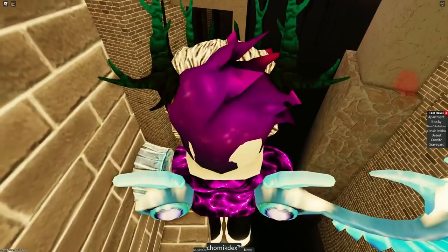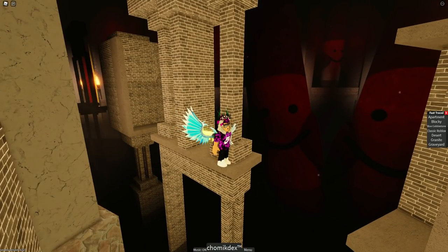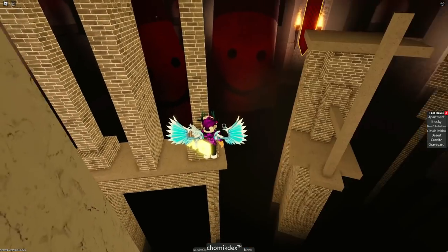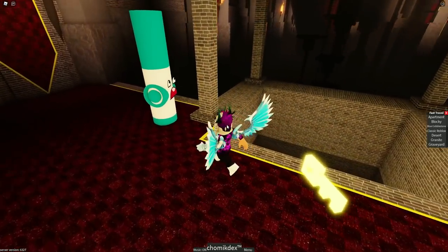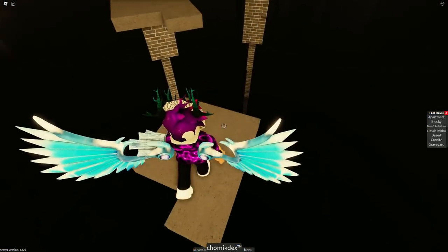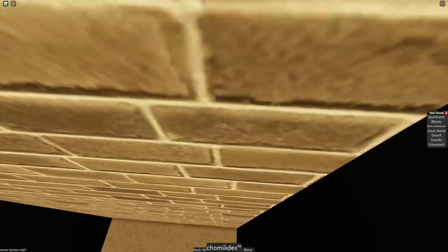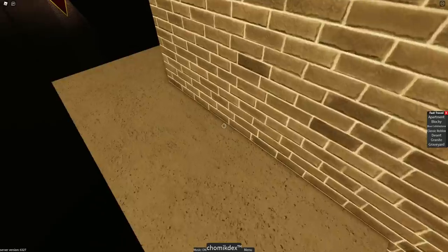I'm guessing we just go around the wall. Wait — is that even a possible jump? I'm not too sure. Should we just try it? No — great. I'm so bad at parkour on Roblox, I wish I could be a lot better. Okay, let's try this again. I'll speedrun that. I think it's possible, but maybe it's just my terrible parkour skills stopping me.